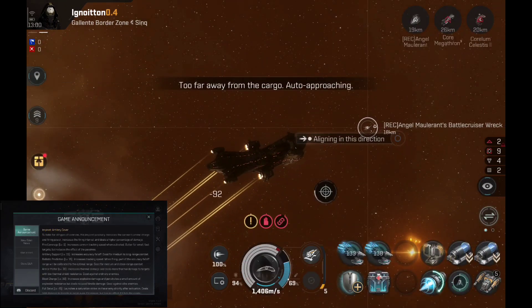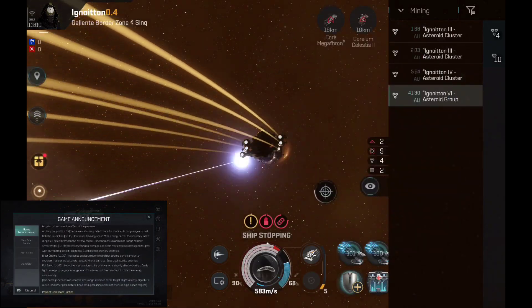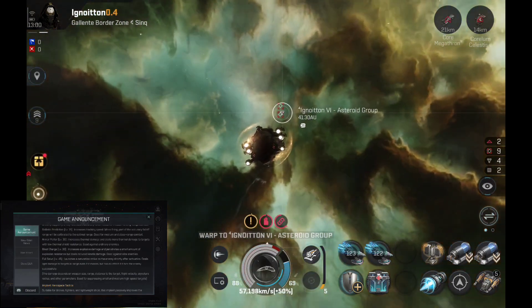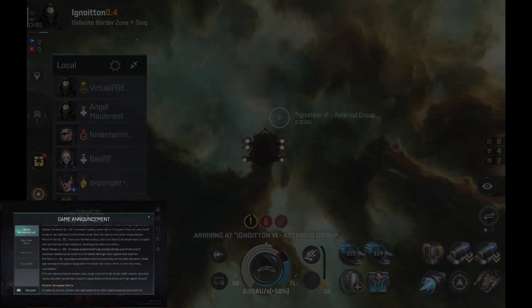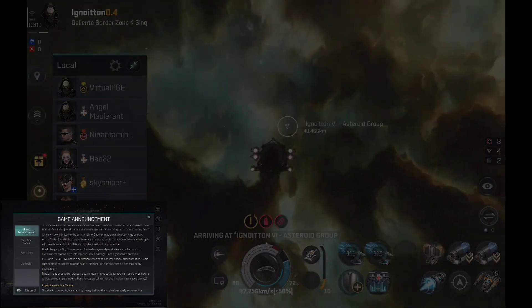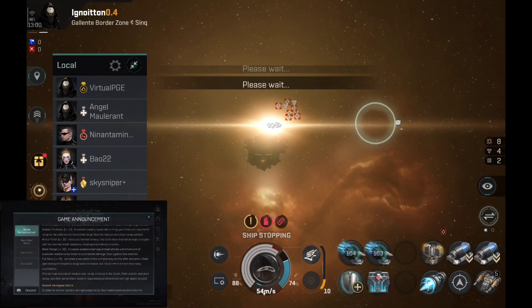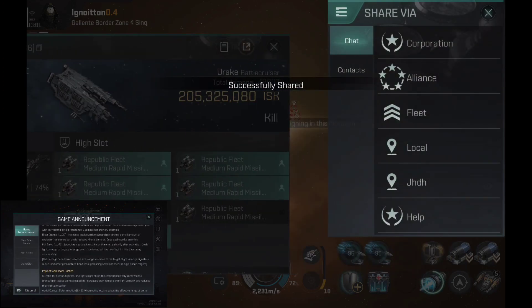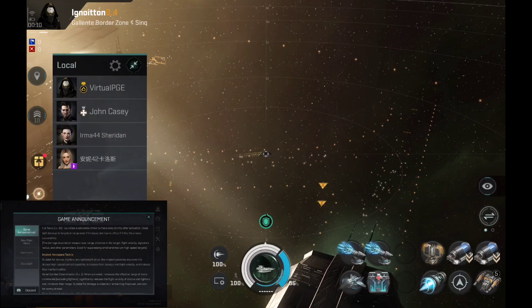Ballistic Prediction Level 15 increases tracking speed when firing; part of the accuracy falloff range will be calibrated to the optimal range — good for medium and close range combat. Armor Melter Level 30 increases thermal damage and deals more thermal damage to targets with low thermal shield resistance — good against ordinary enemies. Blast Charge Level 30 increases explosive damage and penetrates a small amount of explosion resistance but deals reduced kinetic damage — good against elite enemies. Full Salvo launches a saturation strike on the enemy shortly after activation, dealing slight damage to targets in range even if it misses, but has no effect if it hits successfully. The damage depends on weapon size, range, distance to target, flight velocity, synergy radius and other parameters — good for suppressing small and medium high-speed targets.